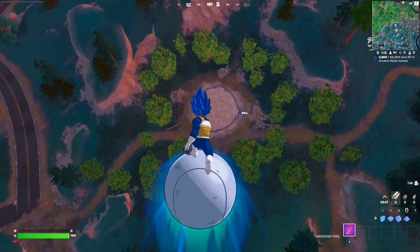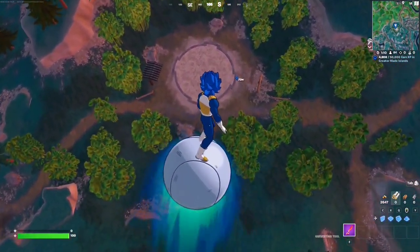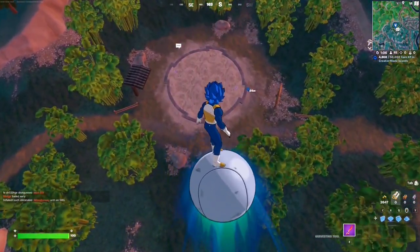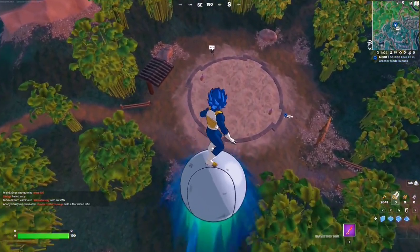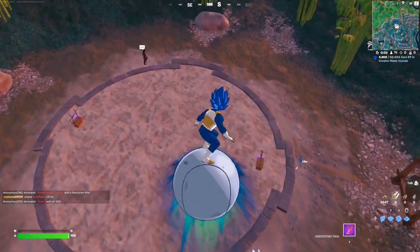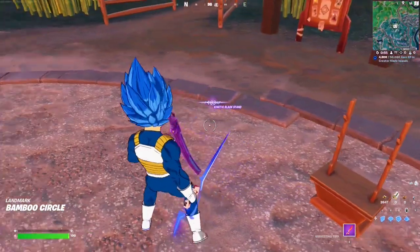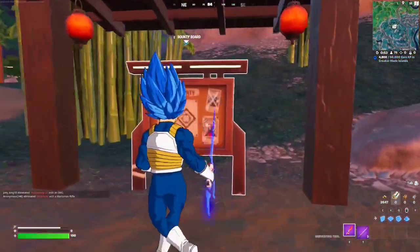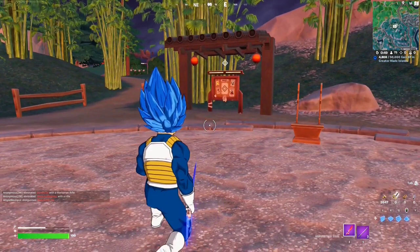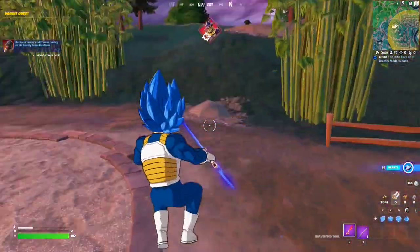This is basically a dueling circle, and the idea is for you to duel somebody using the kinetic blade, because each of these circles has two kinetic blades opposite each other. We're just going to claim one of the kinetic blades and use them for mobility. This is the bounty board — just simply accept the bounty, and that's one out of two.